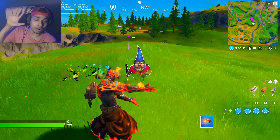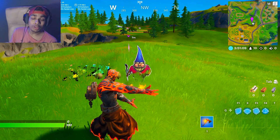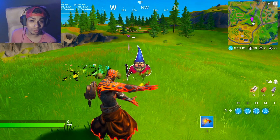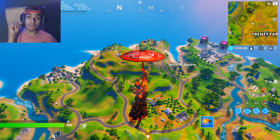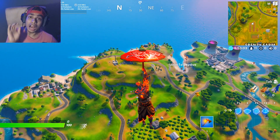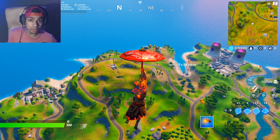I know the exact location of the hidden gnome in this video, so make sure you guys watch the full video and share this with your friends. In today's video I'm going to be telling you the exact location of the hidden gnome found in between a racetrack, a cabbage patch, and a farm sign.